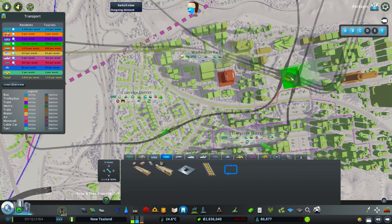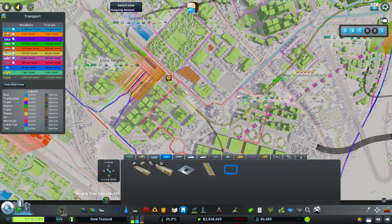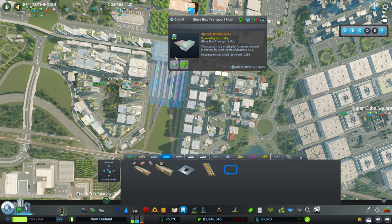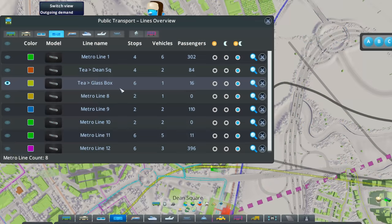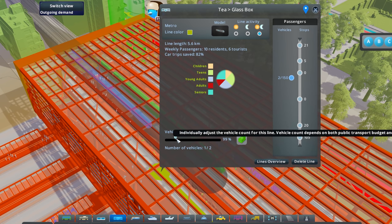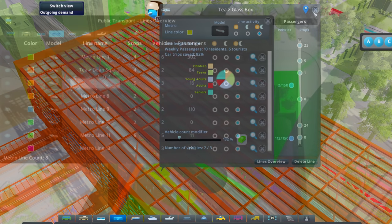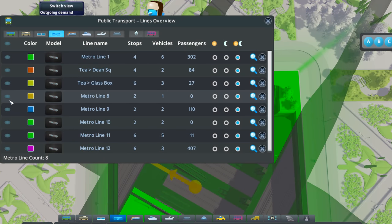Quick autosave — quick sip of tea. Renaming this line T2 to Glass Box. Looking at the stats — the Dean Square line we did earlier already has 84 people on it! Putting three vehicles on the Glass Box line to see how that goes.